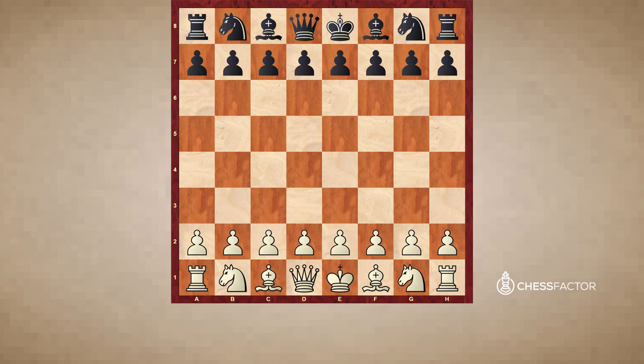The second point we're going to talk about is the f2 pawn, or in the case of black, the f7 pawn. This is a particularly sensitive square, and many tactics arise based on it. The reason is that it is the only pawn near the king that is defended only by the king. The e7 point, by contrast, is defended not just by the king but also by the queen, bishop, and king's knight.